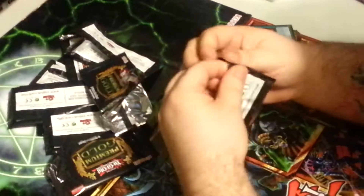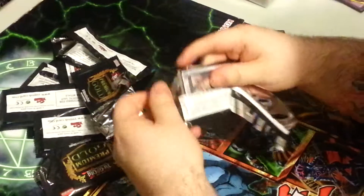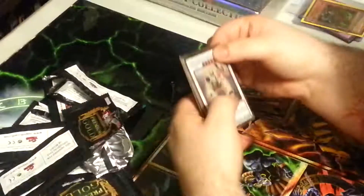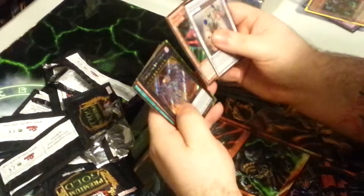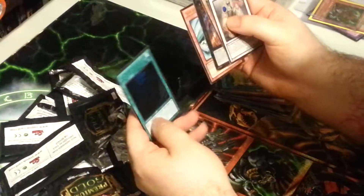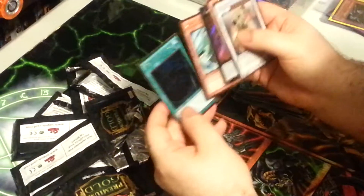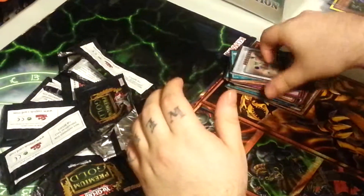Final pack — come on. I want another Egyptian god. It's not happening, but that's nice. I pulled an Egyptian god though, so real quick, just scroll back through all the cards I got.